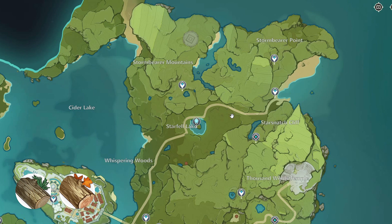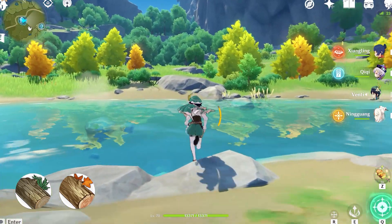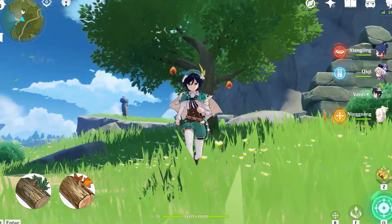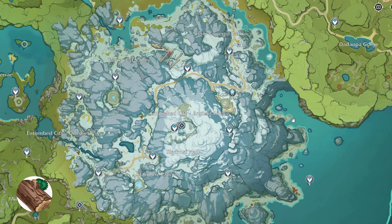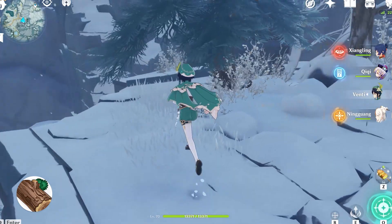The easiest way to find them is just look at the shape and color. And of course, the Sunsetia trees there will probably be able to be chopped down as well. Another tree that is really easy to find is the Pine. You're going to find it all across the Dragon's Pine area, especially here at Stargold Cavern — you can just teleport to this one here and you'll find loads of Pine trees there. Super easy to find.